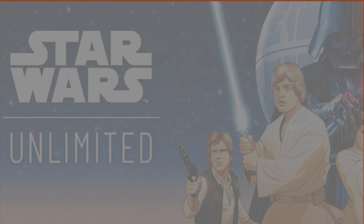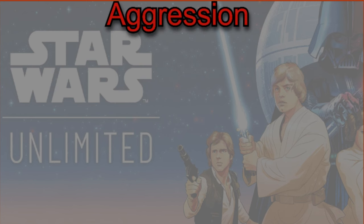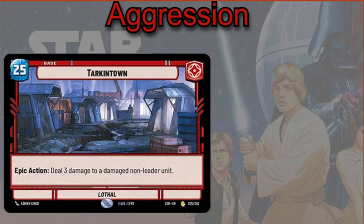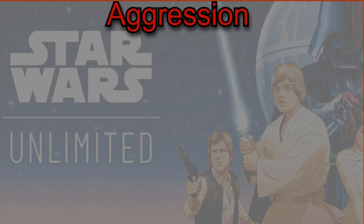And then finally we have Aggression. Aggression has a lot of cool cards in general. Target Town is obviously a really good option to control your opponent's board by dealing three damage to any non-leader unit. But playing Cataclysm City is perfectly fine and a good option as well.